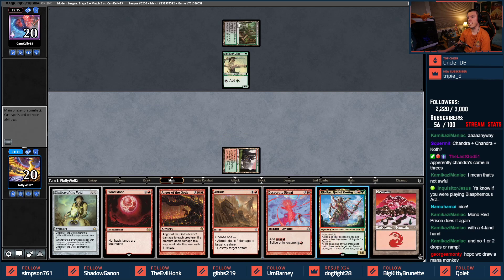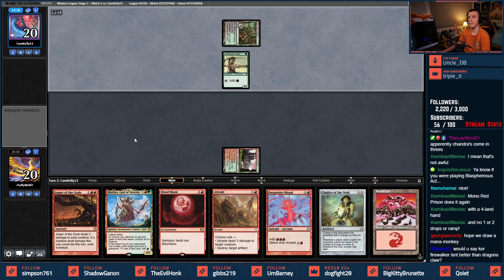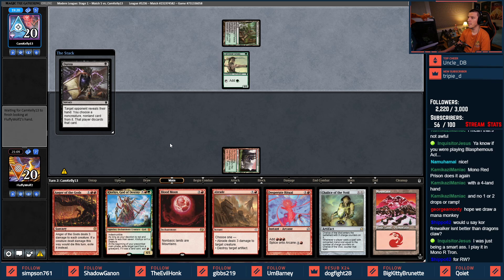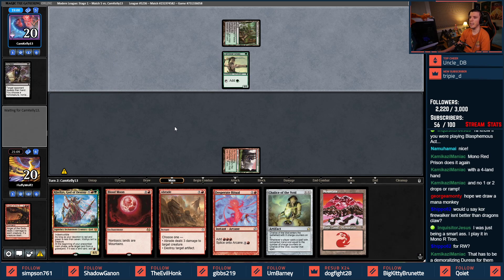A God of Destiny — that one's a little awkward because I'd like to be able to play this Blood Moon. They Duress me — wow, that's rude. Hope we draw mana monkey — it would help with God of Destiny. Core Firewalker isn't better than Dragon's Claw — Core Firewalker is probably better but you have to play that in Red-White because Red-White has the white mana you need. Takes my Anger.